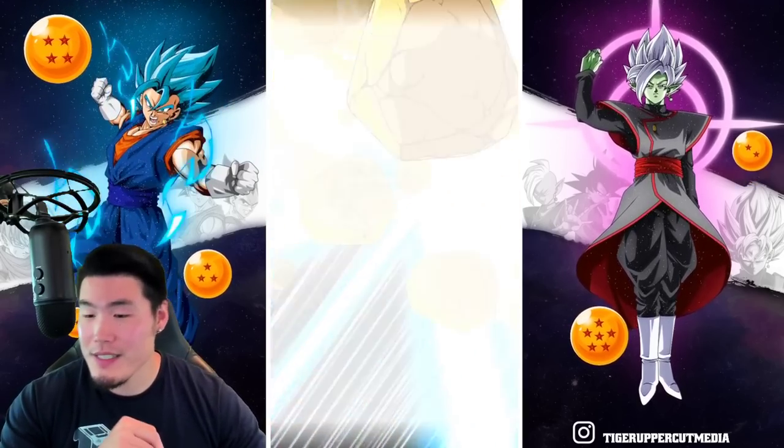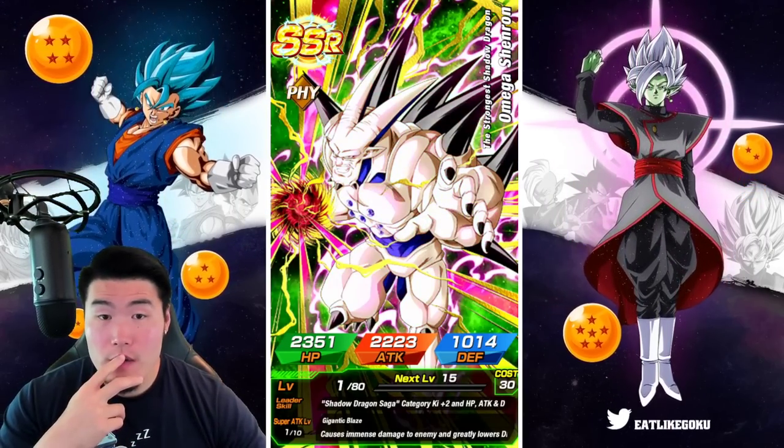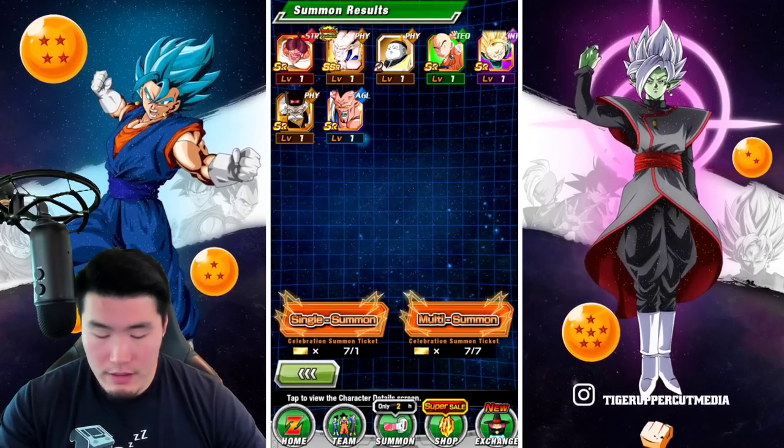We got two more multis here. Let's go — oh, an Omega Shenron! Omega Shenron, great unit. Do I need him? No. A great unit. Okay, one more on the other banner and then I think we're done.